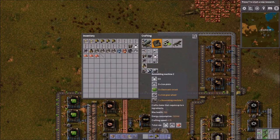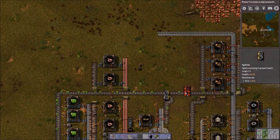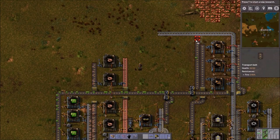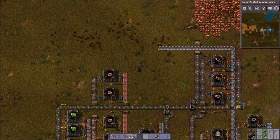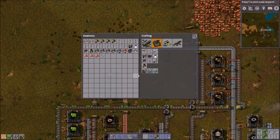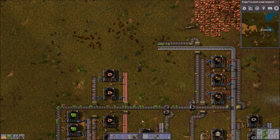Assembly Machine Mark 1. So that's gonna be three electronic circuits. Let's just do a split right here. And I'm gonna use an assembly machine to make an assembly machine. There it is — we solved the mystery. You have to make the components first, then you can make the thing that makes the components.